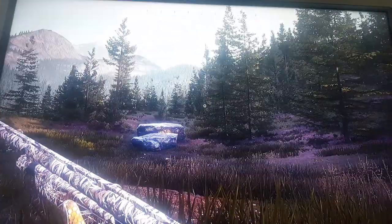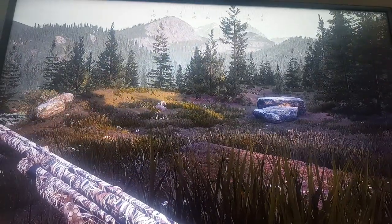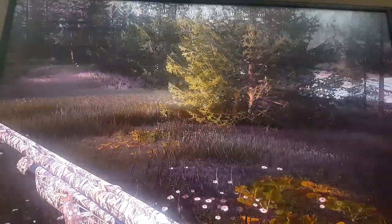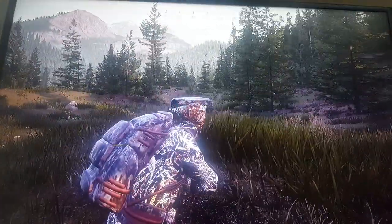If you happen to spook the animal like I just did, simply go back to the lodge, go to your cabin, reset, crouch all the way down from your waypoint, make sure you get back up here, and then just stay crouched and wait right on the crest of this hill and they will come.